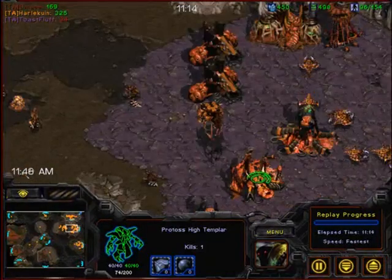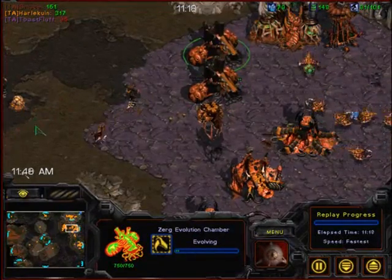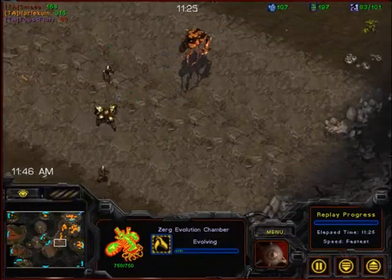There's going to be some Lurkers coming. The Hydralisk upgrades are done — ranged two and melee attack. What is the melee attack level on that? There isn't a Zergling that I can click on to find out.